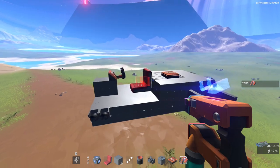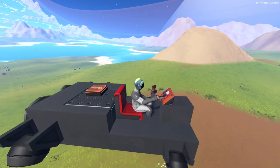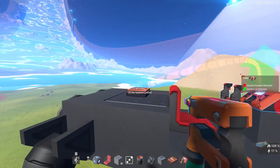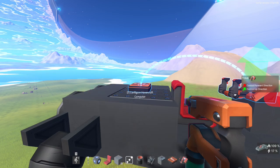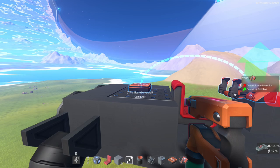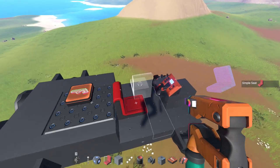Now we're gonna test our vehicle — look at that, it looks like we're floating magically, this is perfect. Oh right, I did miss a step — we actually have to hook this yoke up to our computer. I'm gonna grab that, do that, and it's gonna freeze my game, which is perfect, this is exactly what we want. I'm gonna try to figure out how to unfreeze without closing the game — I don't know if that's possible, so we're just gonna close the game, no big deal, and head right back in.